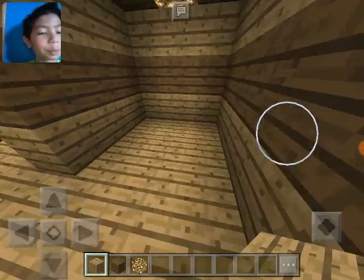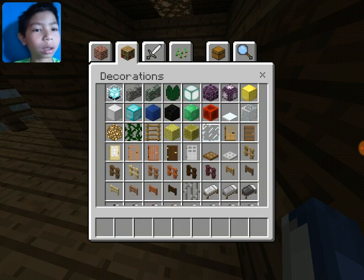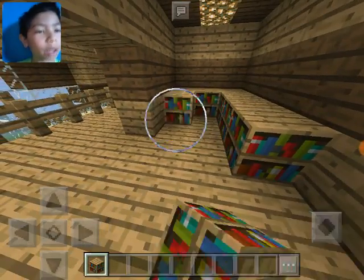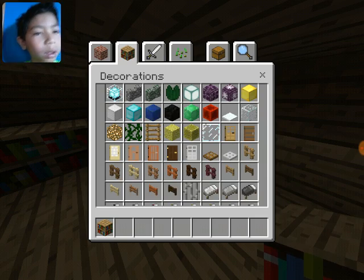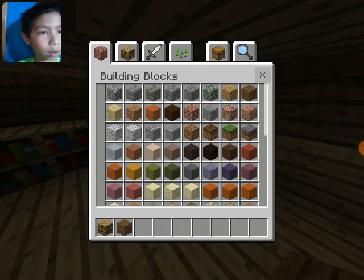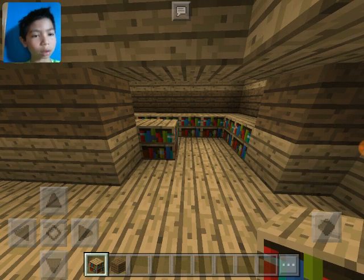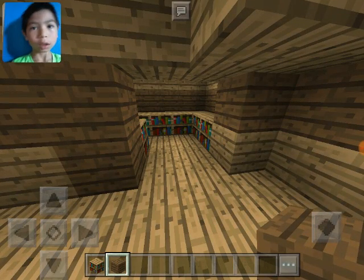Right there and right there and right there and right there. So the library - we just need a few bookshelves. Bookshelf, there it is. And then right here is gonna be an enchantment area, and then it goes all the way. We're gonna get rid of that too. There's kind of an area. Let's put another bookshelf right there, and then let's just put that like that because I have nothing else to put in it.